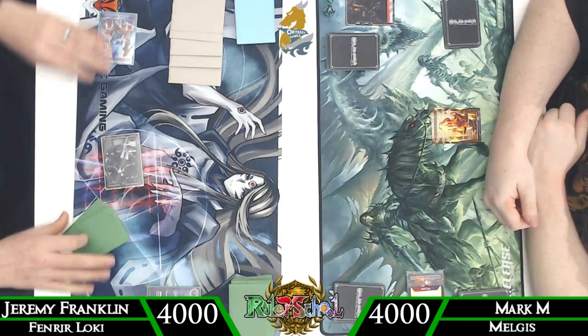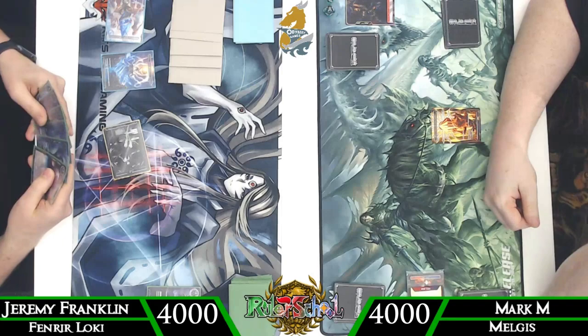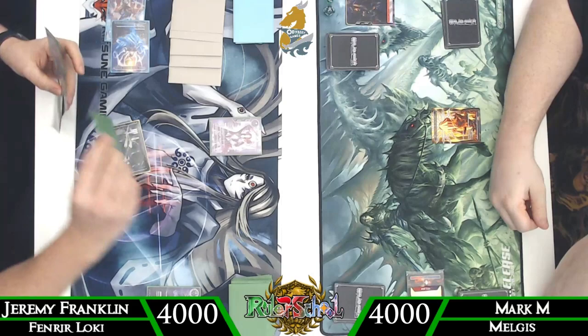Pre-upkeep we're going to use Bewildering Charm to draw a card. We really wanted to see something better — thankfully we did, in the form of Fenrir. Now we're set up to potentially flip on turn three.